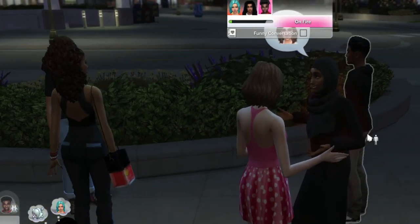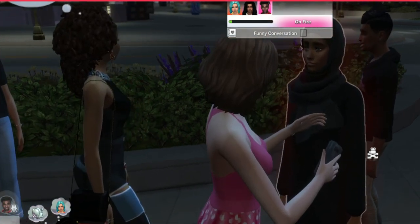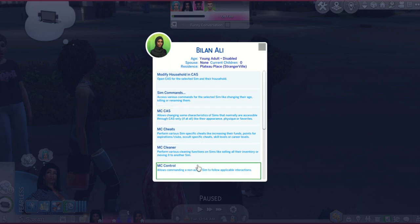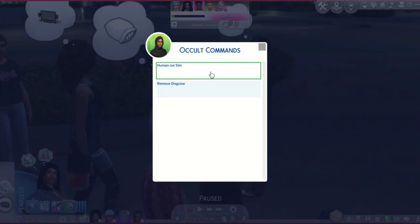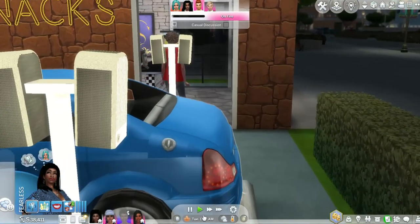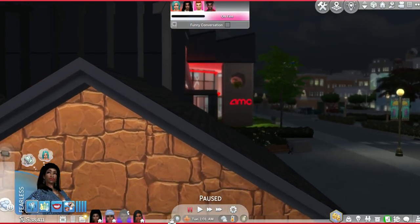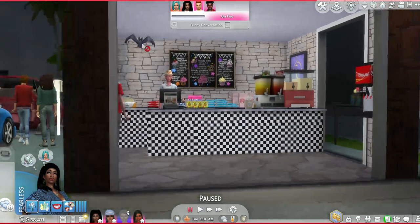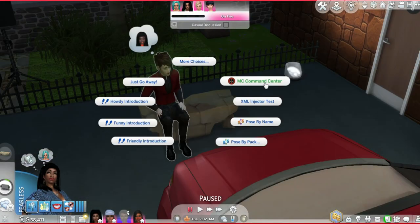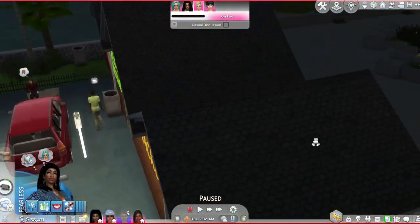Is she a vampire? I thought I disabled that. I don't want vampires and werewolves in my game. There are vampires around here — I see a bat. I thought I disabled that. Is he a vampire? Well, he was a vampire but I humanized him, because I don't want that in my game.